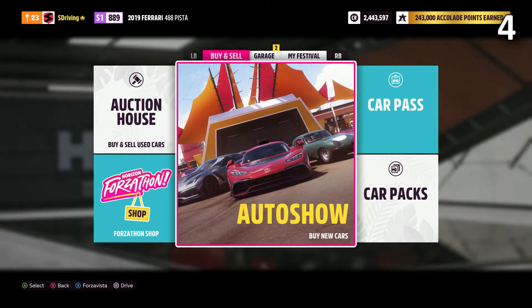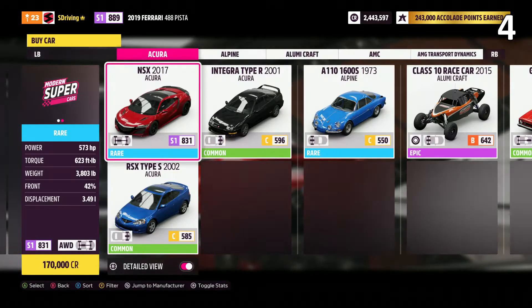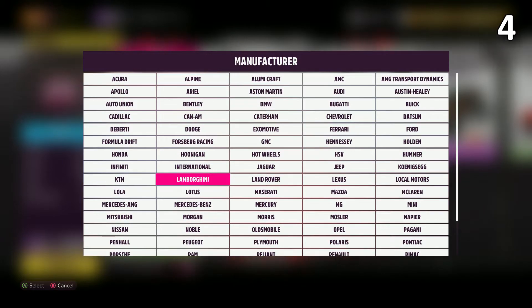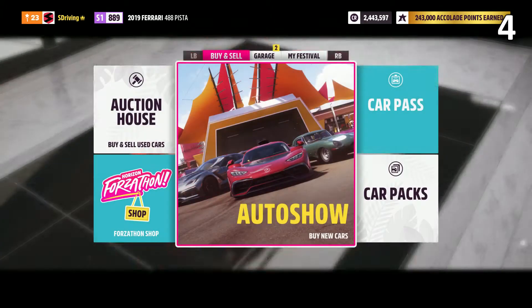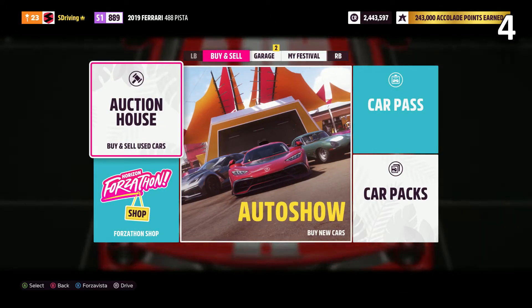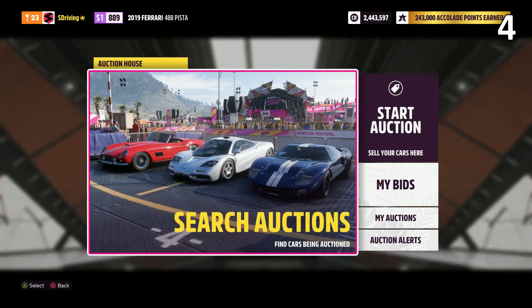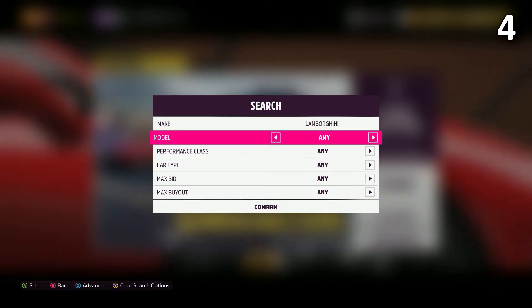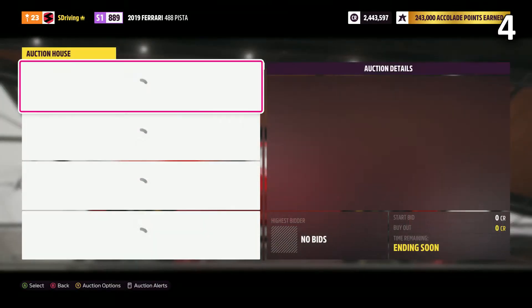I'm going to show you all how to buy a car for cheaper. Go to the auto show and look at the car price for the car that you want. Then go to the auction house and look for this car. Most often, it'll cost less than it costs in the auto show. Just compare the prices and choose the one that costs less.